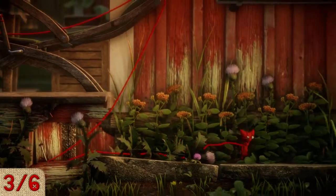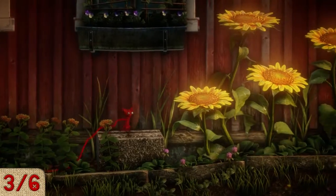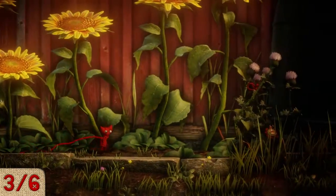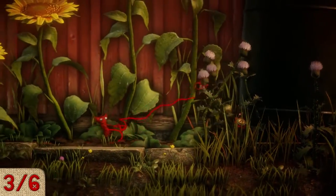Number three is going to be all the way to the right. This is the last of the missable thistles. Just head all the way to the right and you'll see a big old green barrel, and you'll pull the thistle down here.